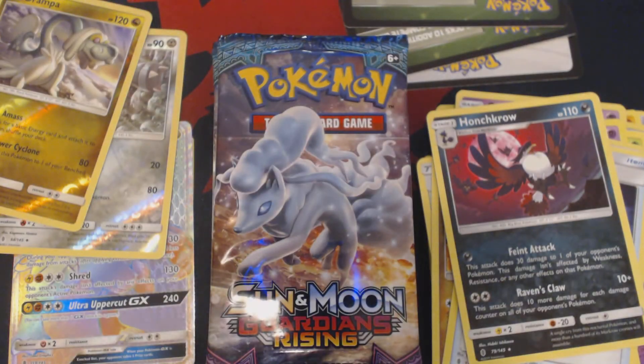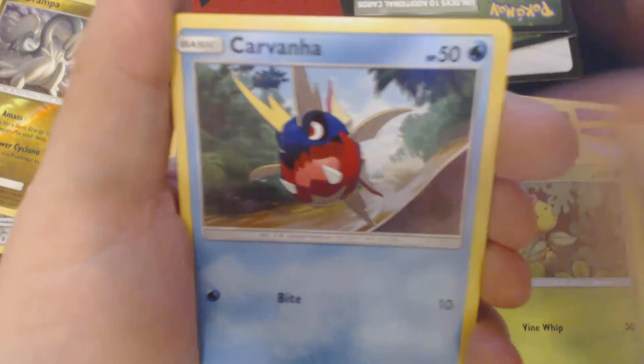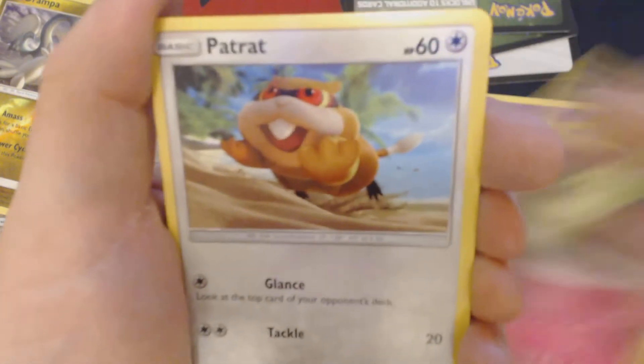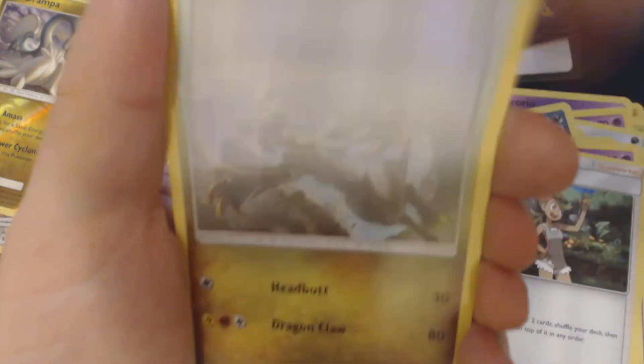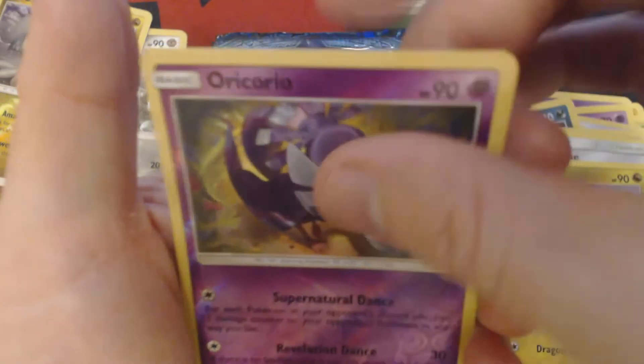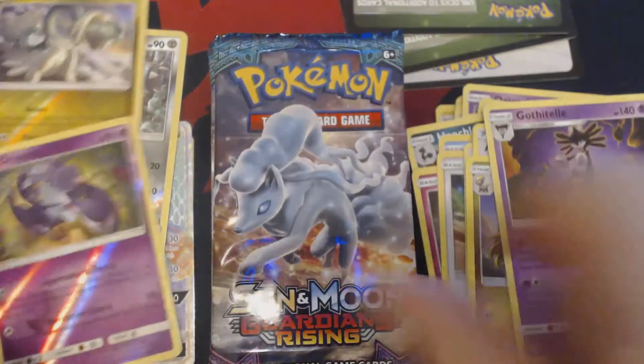This should be pack number four. I'm opening these packs off-camera because the Trading Card Game Code Card is packaged backwards and I don't really want to show that off on air. Got here Bellsprout, Carvana, Cottonee, Patrat, Gothita, Lightning Energy, Mellow, Altar of the Sun, Hacamo, Reverse Hollow Oricorio, and Gothitel.